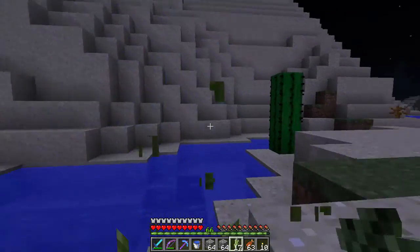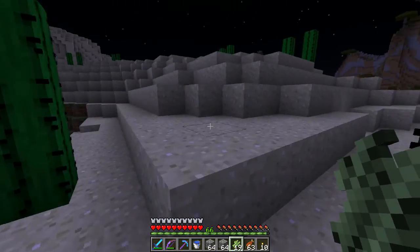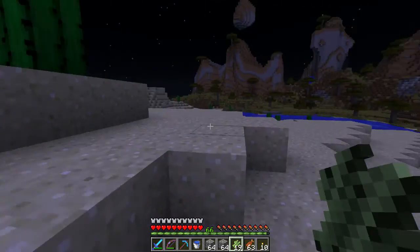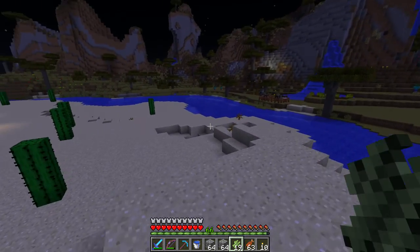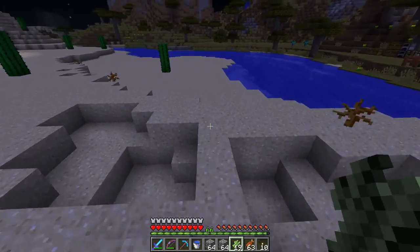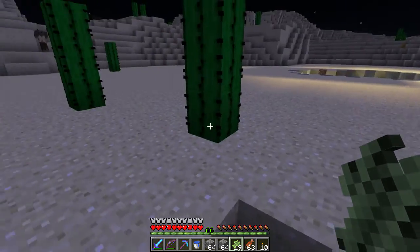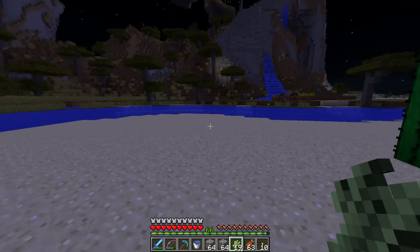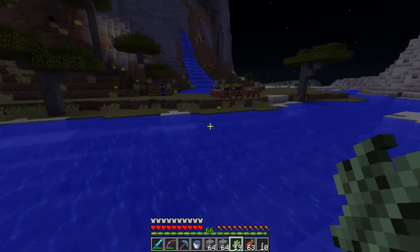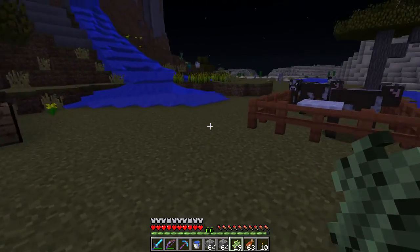Hello world, this is Banjo and welcome back to another episode of Minecraft. Today is a very hot day. Outside it's something like 30 degrees and there's no wind at all. It's very hot with a lot of humidity in the air. And I thought, what should I do when it's 30 degrees outside and there's no wind? Why not go in a 27-degree room with the windows closed and play some Minecraft?